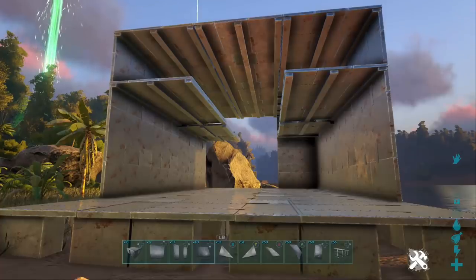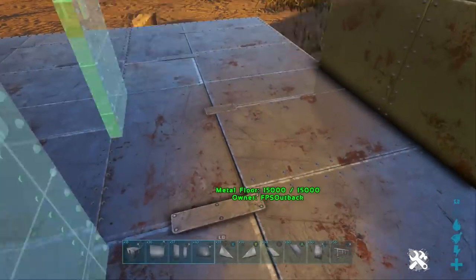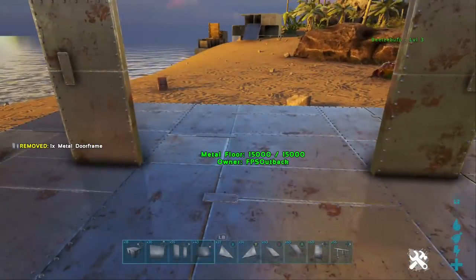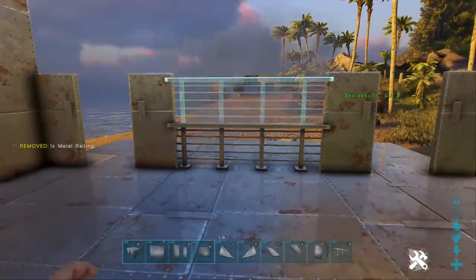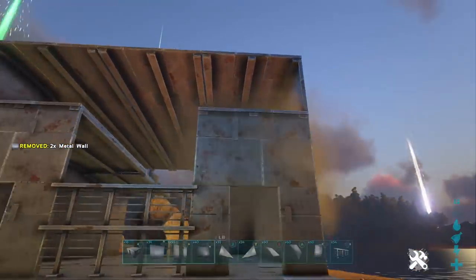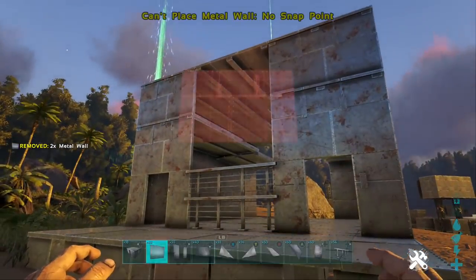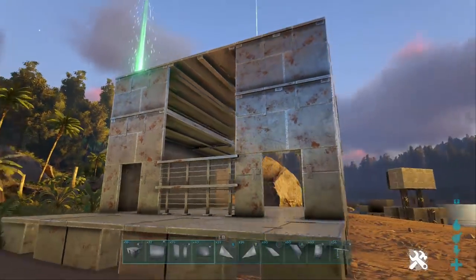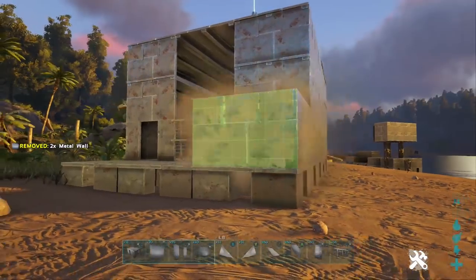Now start building the front end on. You can do this any way you want — I'm just replicating the one I built on the officials. I'll slap two doors down and a railing in the centre as a viewing window, then build the sides up to the ceiling. Build the walls around the front foundations with another door in the centre.